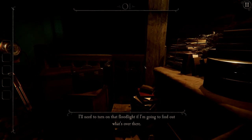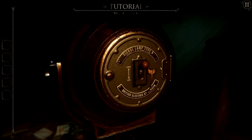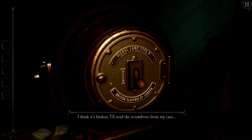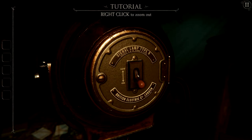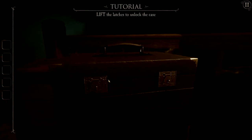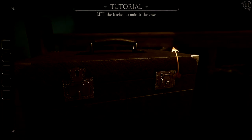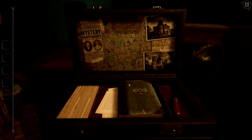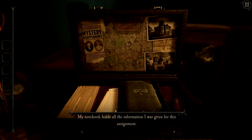The game tells us: "I'll need to turn on that floodlight if I'm going to find out what's over there." Double-click the floodlight to focus on it, then flip the switch. For the first part of this level it's very hand-holdy because it's just the tutorial. Let's right-click to zoom out, then double-click to zoom in on the case, lift the latches by dragging them up, and fully open the case. We get a better idea of why we're here — a missing husband and wife in London in 1899, which has led us to this house and specifically this attic.